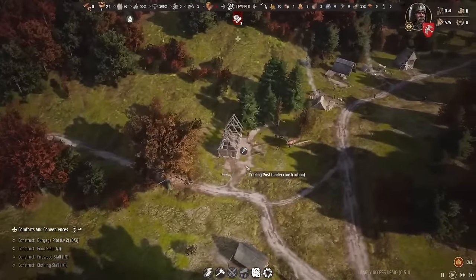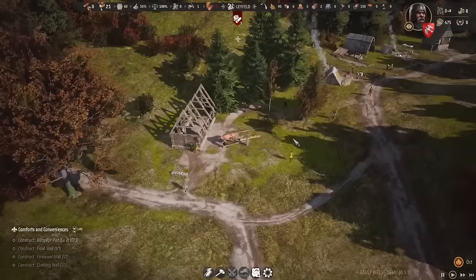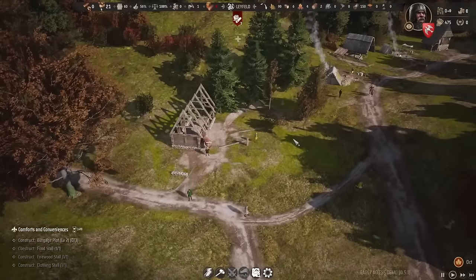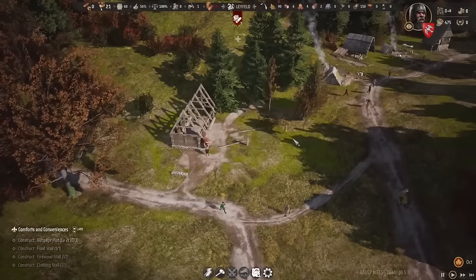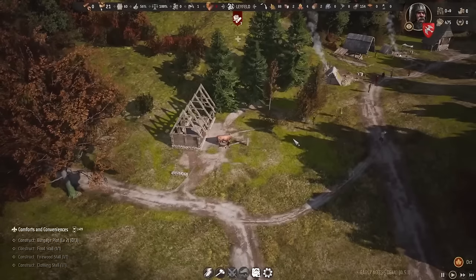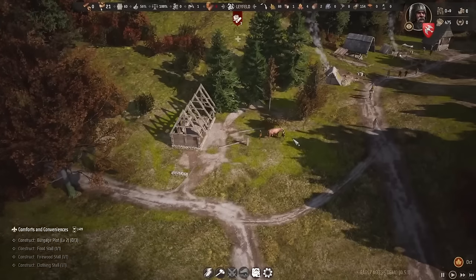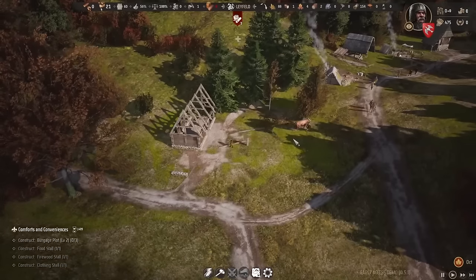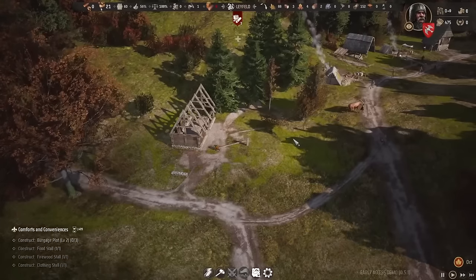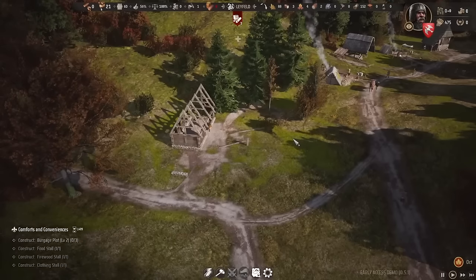Right now we're building ourselves a trading depot, which is where those logs are being transported to. Eventually we will start generating silver, and that silver will then be used to buy more animals. First and foremost, the ox, which doesn't seem to eat any food — it seems like just being able to eat off the grasses is enough. So if we get a second ox, we won't have to actually house them — it will just be basically free real estate. Multiple oxen will be much more beneficial to transport things to and from the logging camp and construction site.